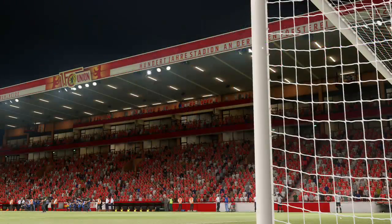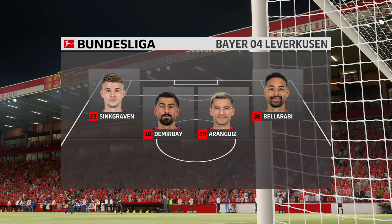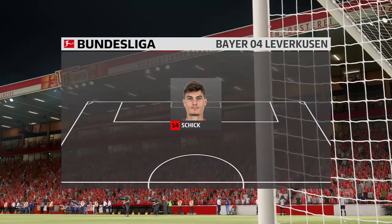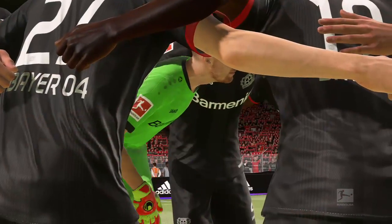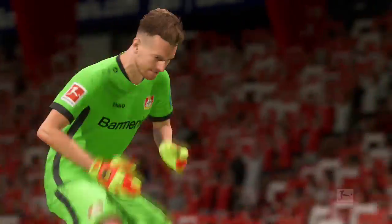And so the Bayer Leverkusen team looks like this. Lukasz Hadecki is the goalkeeper. Alexander Dragovic plays alongside Jonathan Tah in central defence. Charles Arangi starts alongside Kerem Demirbay in the centre of midfield. And as for the attack, well it has a bold look about it with three forwards listed from the beginning. Thank you fans in the stadium at the Altenförster Hall — have fun with this party.